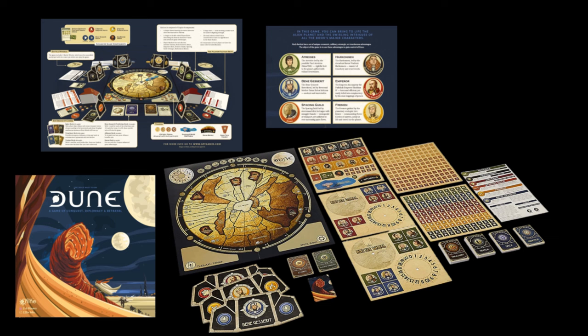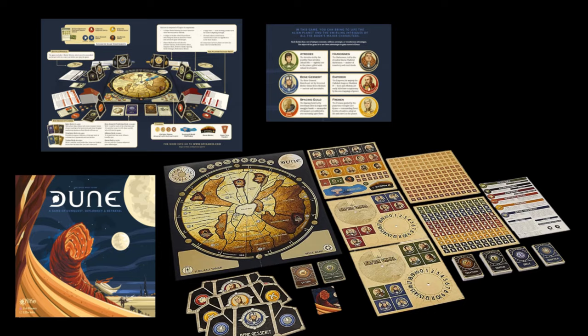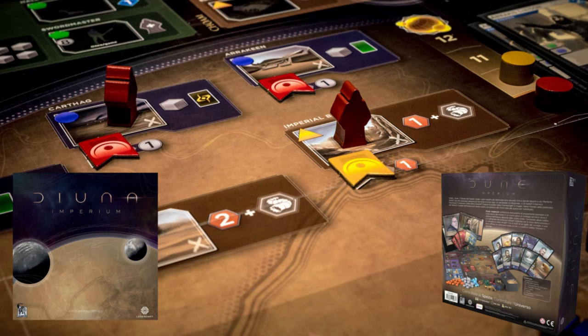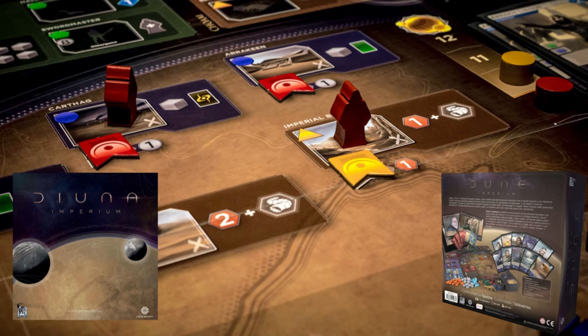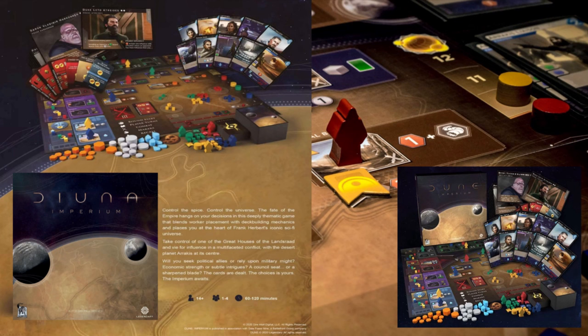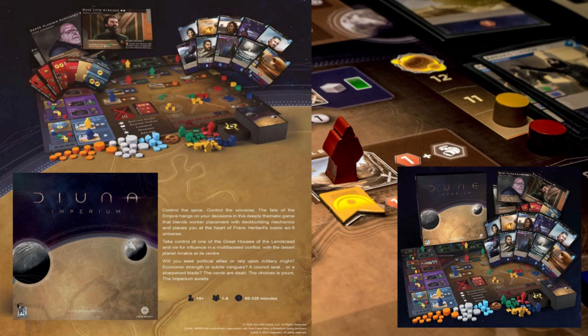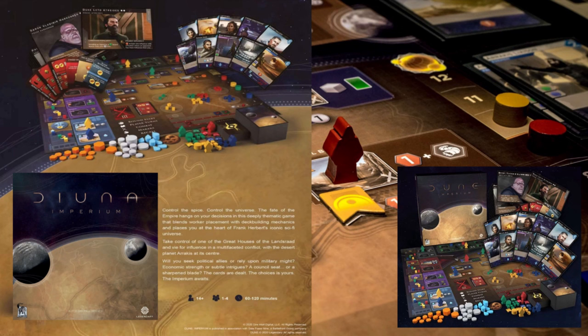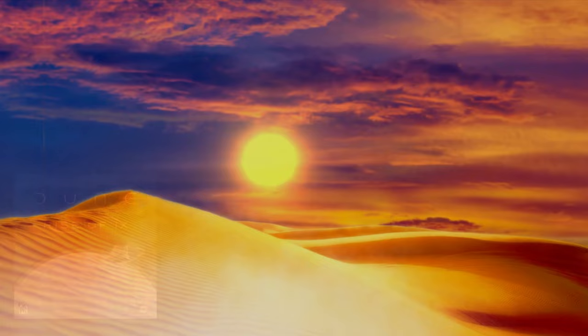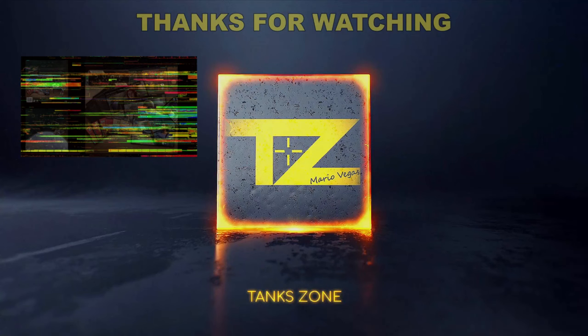Dune: Imperium, released in 2020, finds its inspiration in elements and characters from Dune, the new film from Legendary Pictures. Dune: Imperium uses deck-building to add a hidden information angle to traditional worker placement gameplay. Unlike many deck-building games, you don't play your entire hand in one turn — instead, you draw a hand of cards at the start of every round and alternate with other players. It also has a great expansion: Dune: Imperium — Rise of Ix, which focuses on the technocratic society of Ix and adds new Imperium, Intrigue, and Conflict cards, along with six new leaders across three houses.